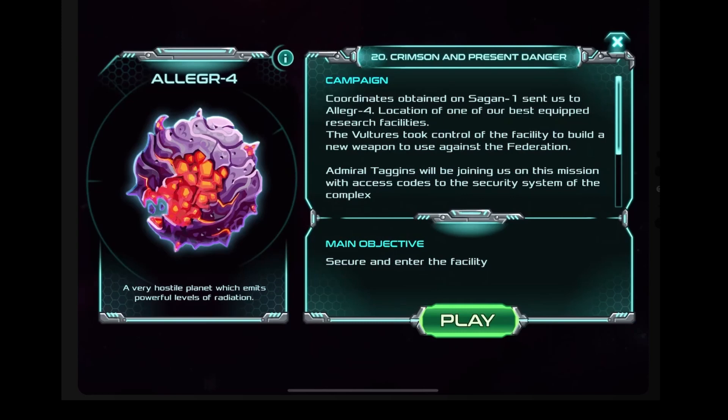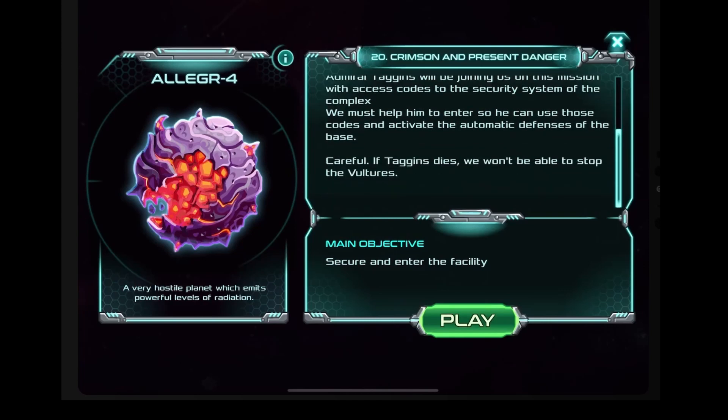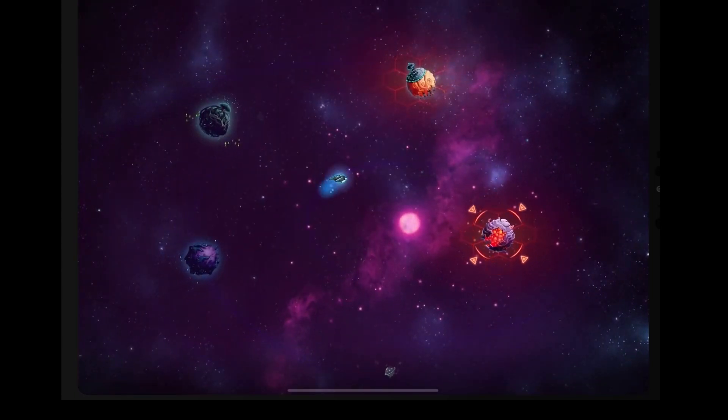There's another limited time offer — we're going to ignore that. Is this Allegra? Because 4 in leetspeak is A, if I remember correctly. Coordinates obtained on Sagan 1 sent us to Allegra 4, location of one of our best equipped research facilities. The Vultures took control of the facility to build a new weapon to use against the Federation.